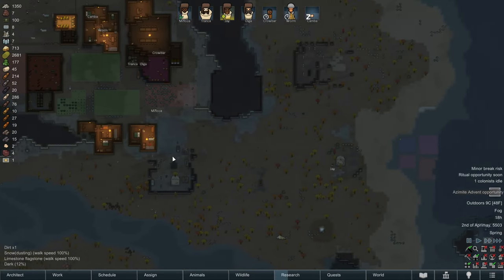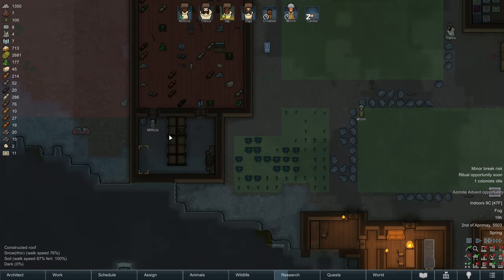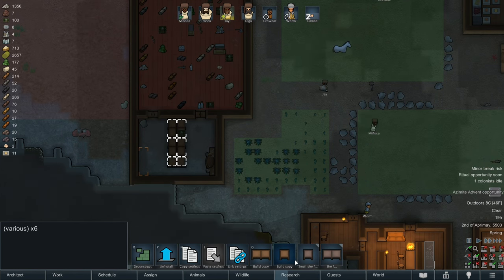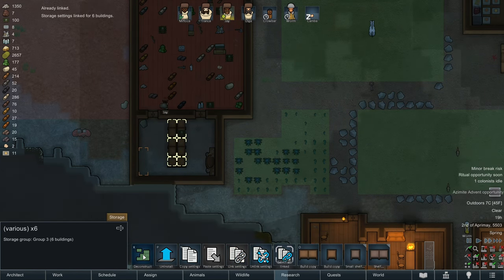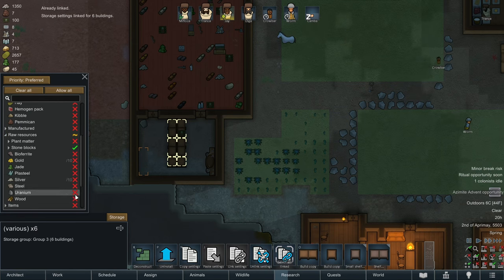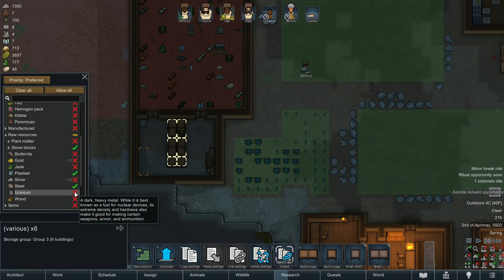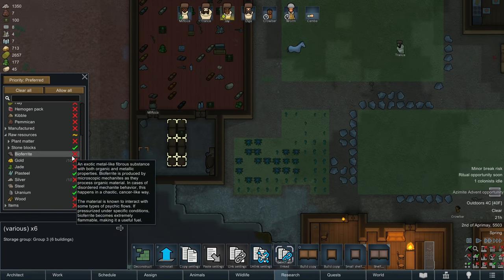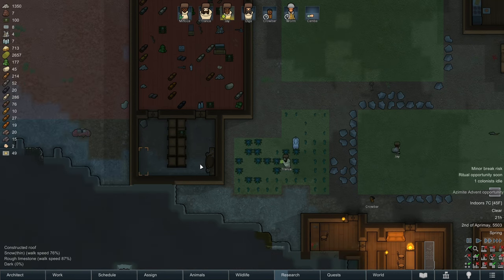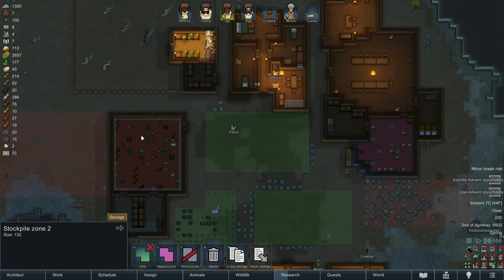Looks like we've got plenty of new steel — enough to at least make the stone cutters table and the art bench. Fantastic. We're going to link their settings and set their storage settings to only allow stone blocks. We could also, for convenience, store building materials like plasteel, steel, and uranium here as well. Jade we can use as an art material, so we'll keep that on these shelves. We'll set this storage to important so it has priority over our main storage.